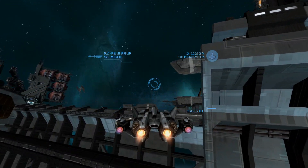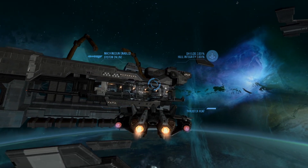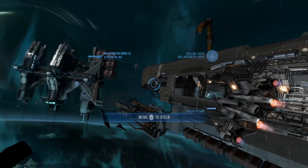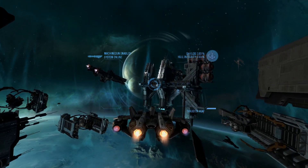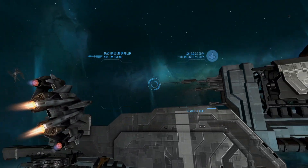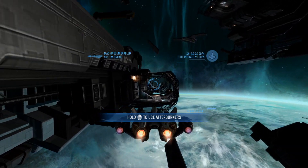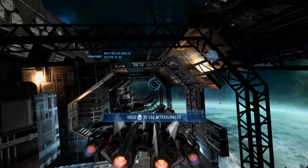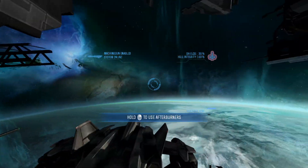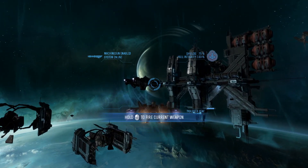If I remember right, in Halo 4 at the end of the game you get to pilot a Pelican, which is the first time in Halo outside of mods you get to actually pilot a Pelican. That was awesome, although it wasn't really for long. Look at this - going through the shaft of a currently under construction UNSC frigate. It's so cool, look at this.